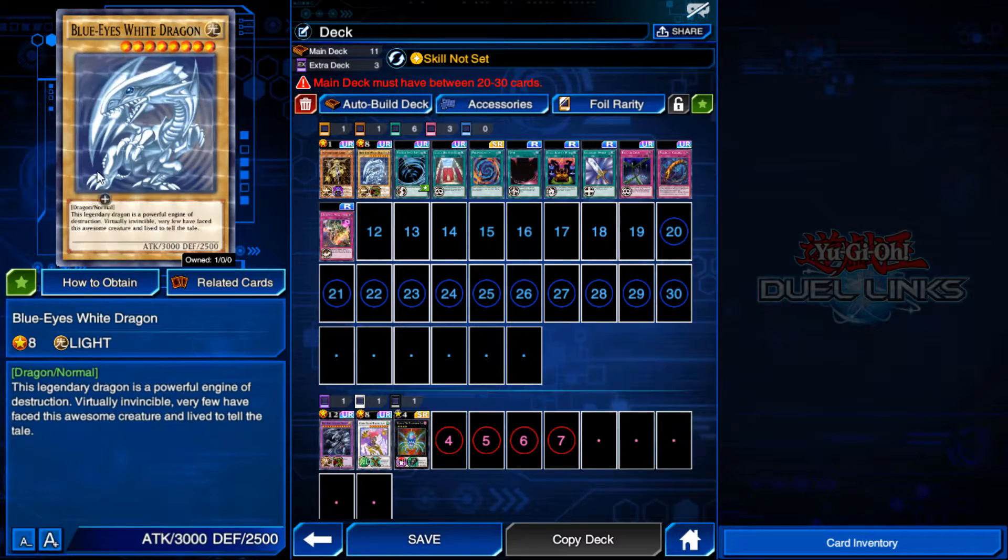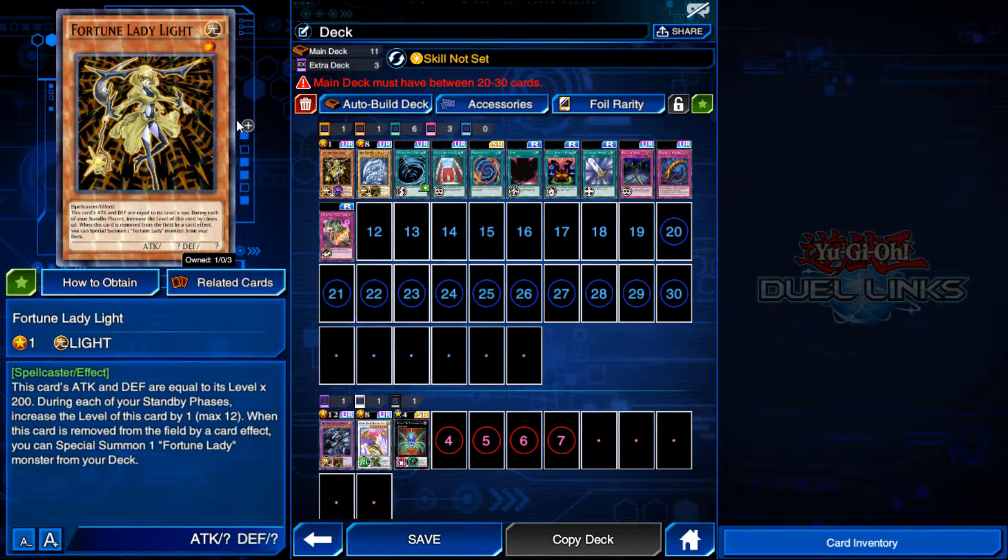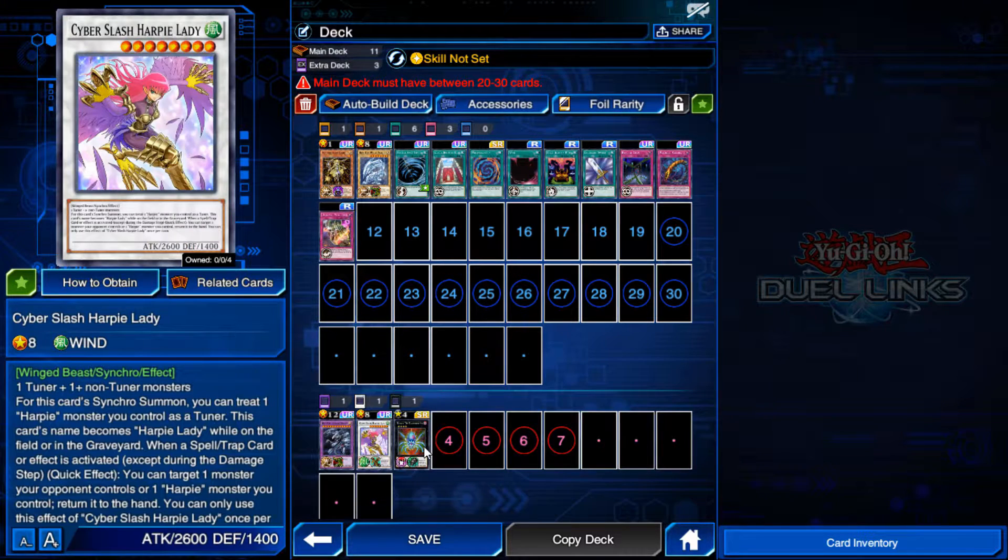First, we have normal monsters. Simply put, this monster doesn't do anything special. Second, we have the effect monster. This card does do something special when its conditions are met. Third, we have extra deck monsters, which I'll get into later.